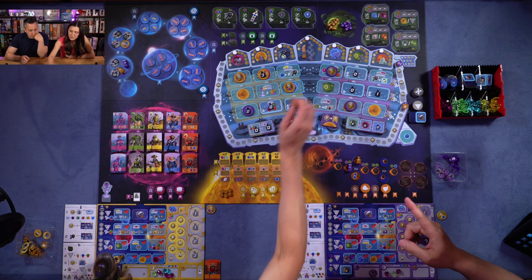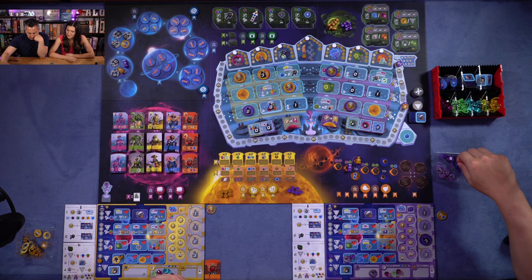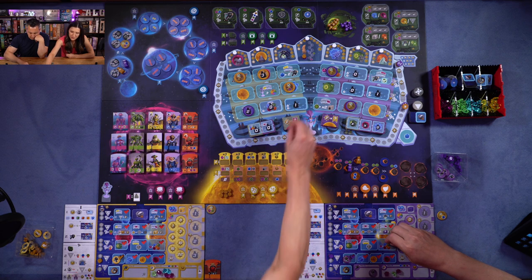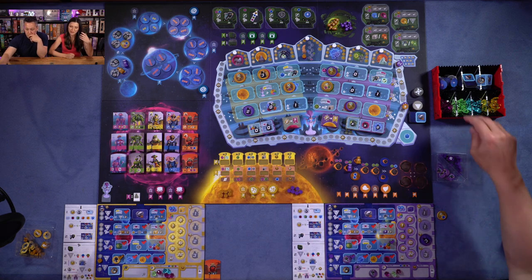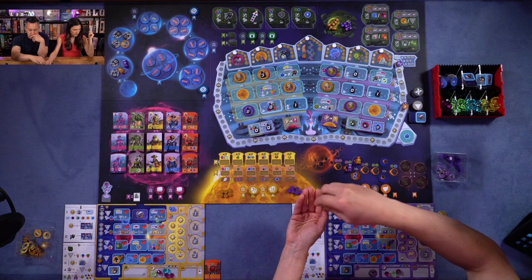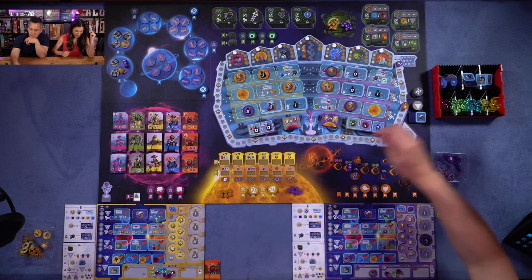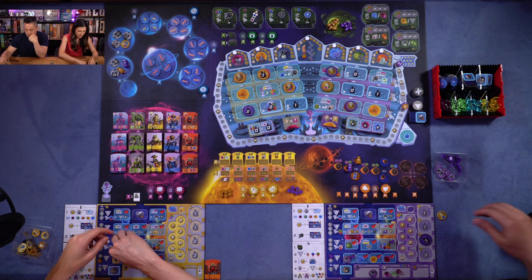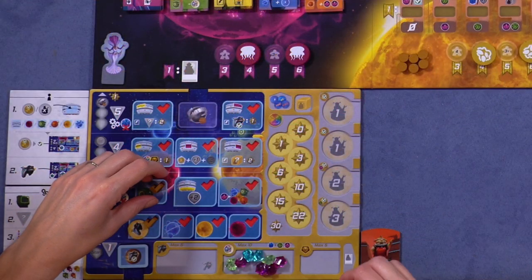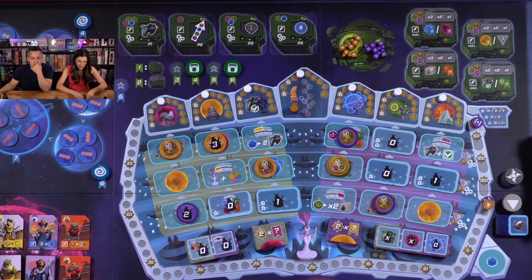I'm going to go here — funding. I'll use this token and get a pink and a green. Check mark done. And more importantly, I'm going to take the green action — spending two greens, a pink, and a blue to get my rocket ship engine going. Up here in production, you'll see the cost associated with each of these benefits in the upper left. You do get that instantly. You have a little pool of robots you can place. Once you satisfy the production of that building, you get the benefit. So I get a ship in my hangar.